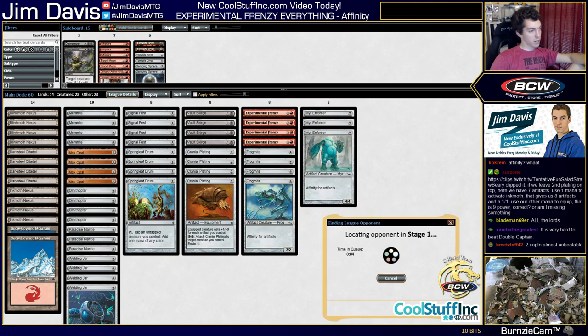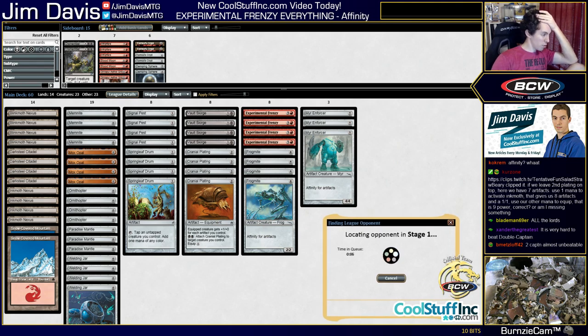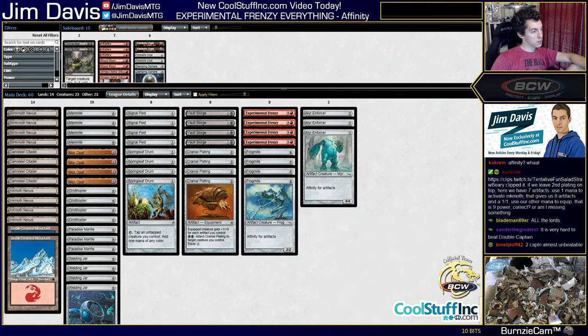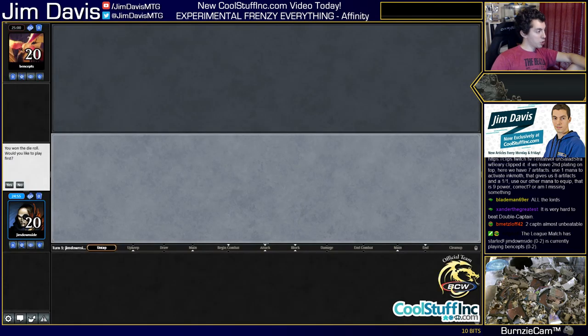Here's tuning in — welcome to the stream! Frenzy Affinity is what we're trying. It may be really bad, but it looks amusing and fun. Trying to figure out Experimental Frenzy in Modern — the only way to do that is to experiment.